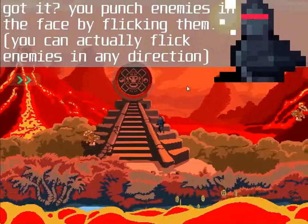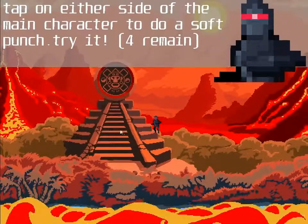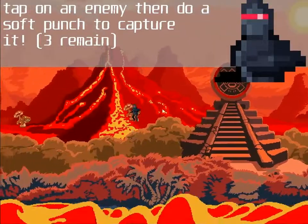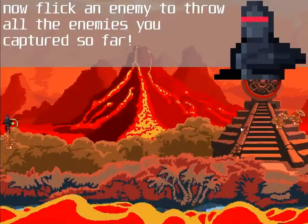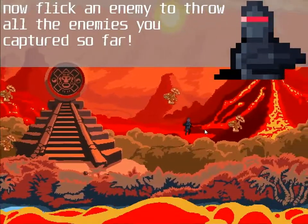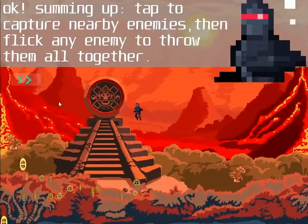You punch enemies in the face by flicking. You also punch by tapping on empty space — if you tap on empty space near an enemy you capture it. With captured enemies, you keep them, and when you flick the next one you shoot all of them out at once, which is quite handy.